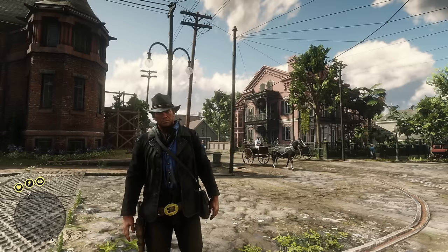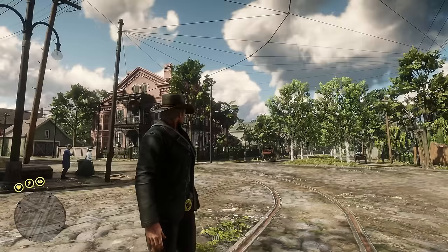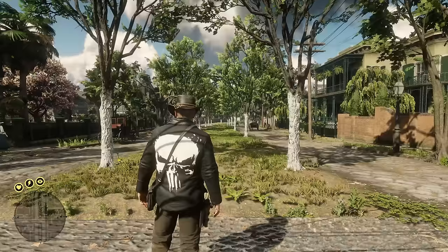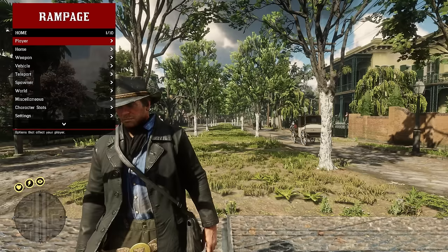To start, if you want to know how to install this, I'll leave a link to the tutorial I made, so feel free to check that out if you like all the features of Rampage Trainer. By default the hotkeys are F5 to open up the menu. You can also open it with the controller — for Xbox it's RB and A at the same time, for PlayStation it's R1 and X at the same time.